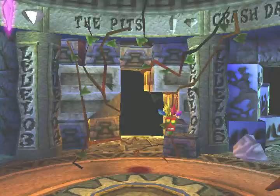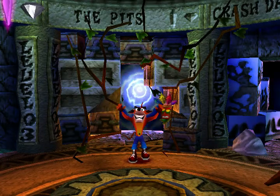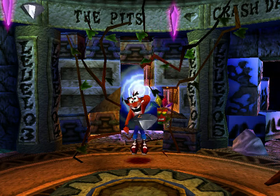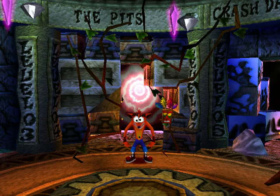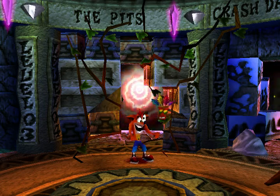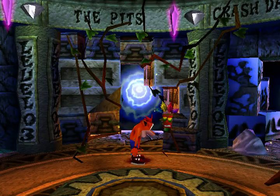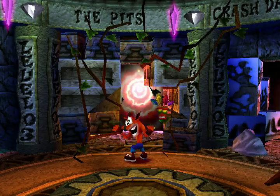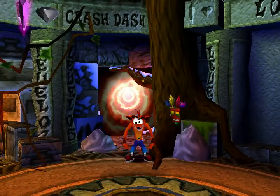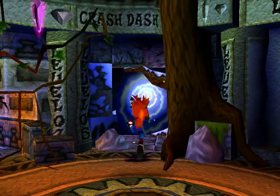We ended this level and we get the crystal and the gem — a clear gem, it looks grey but according to the wiki it's a clear gem, like in the first game. Next part we're going to Crash Test. See you then!